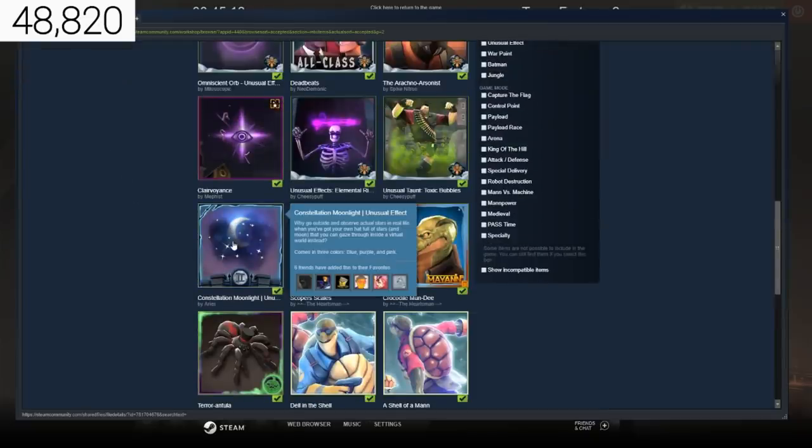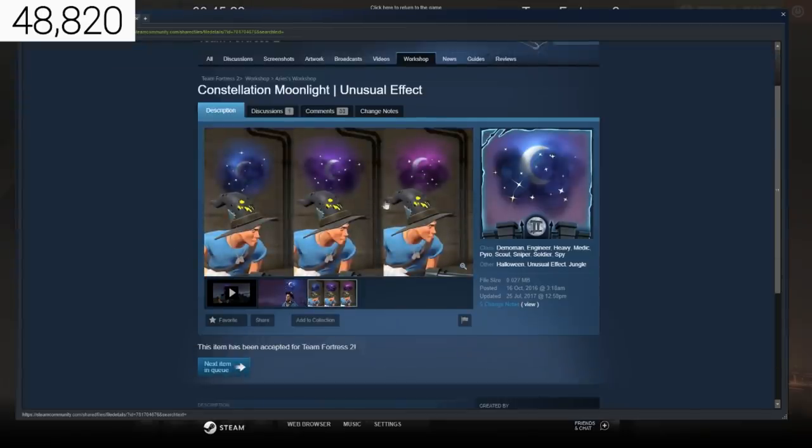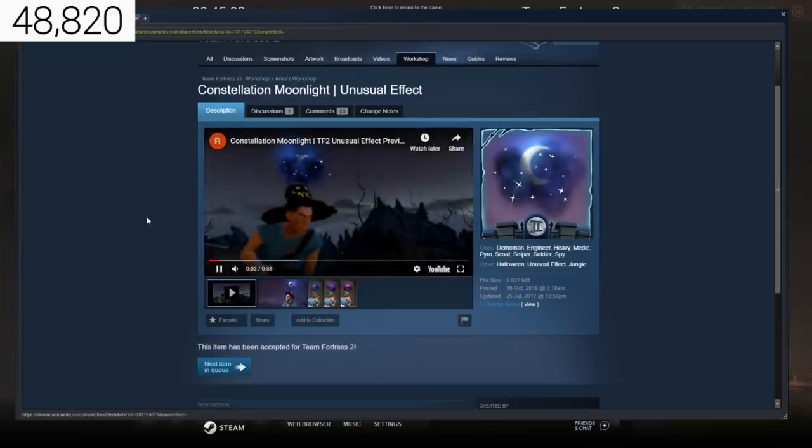I think this is the last one: Constellation Moonlight, which also looks really cool. Loads of different colours as well. I don't know if they are actually all in the game or if it's just the blue one. But if those three are in the game and it just cycles between them, I'd be happy with that. It looks really cool. Watching the video — yeah, it just cuts between all of them.